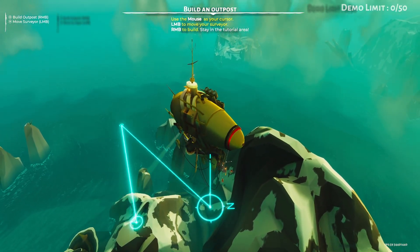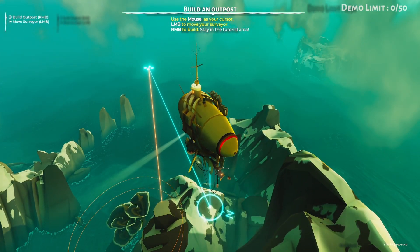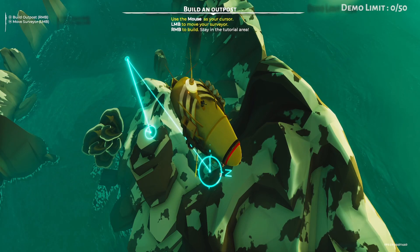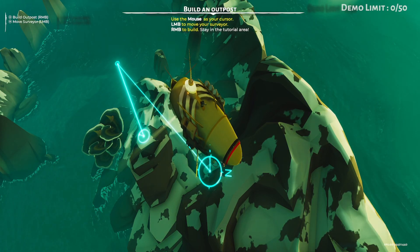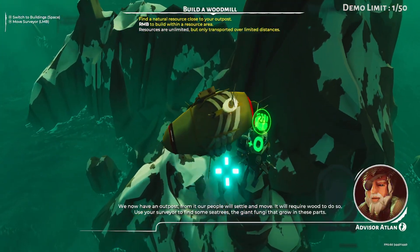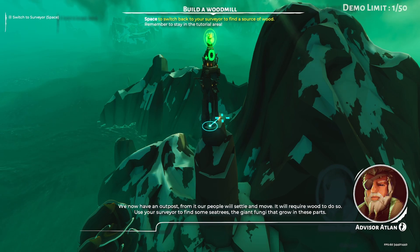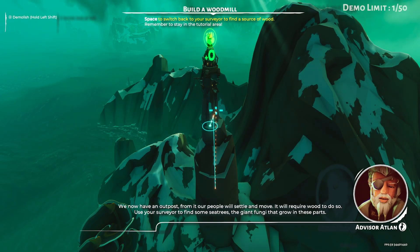It's a cool little world. I'm flying around in this little steampunky ship. I basically move my cursor around and where it lands is the sort of way that we interact with stuff. So I want to build on top of this little peak here - if I right-click, I'm going to build a cool little tower here. A lookout post. And this is where the people come from.